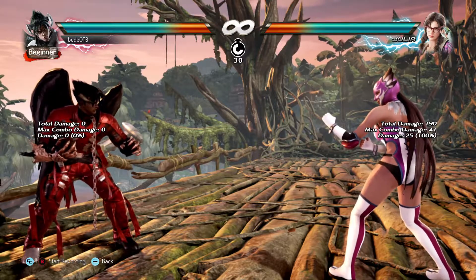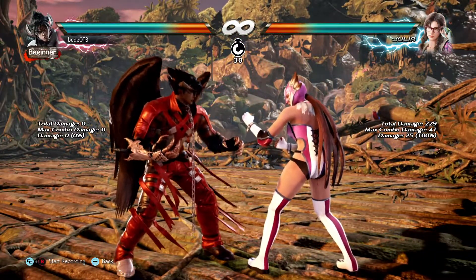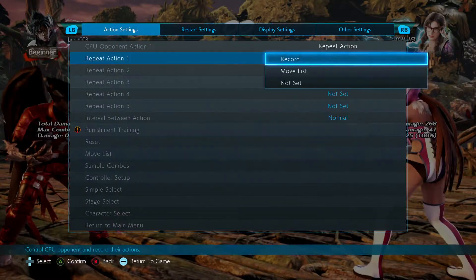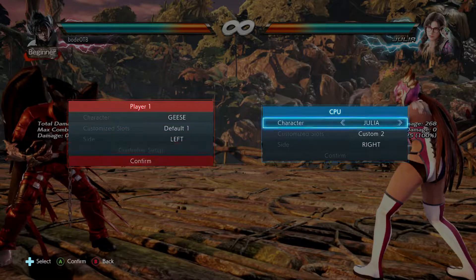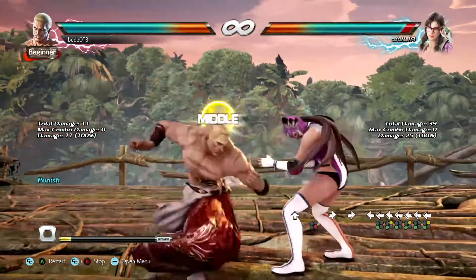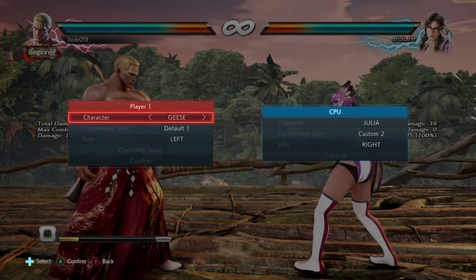Before doing ddf1, think about your opponent. For example, you don't have a great punishment option at 14 frames because ddf1 is minus 14 on block. But against Geese for example you have a launcher, so he punishes this move well. This could be very very painful, so you just don't do it unless it's like once in a lifetime.